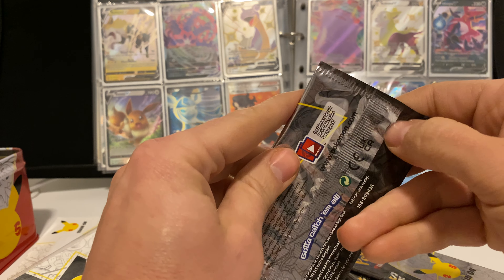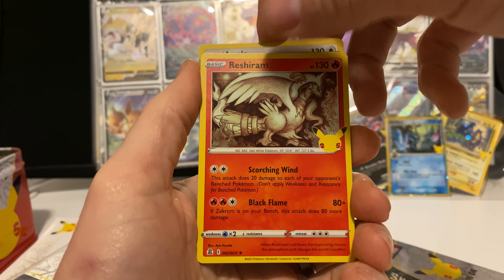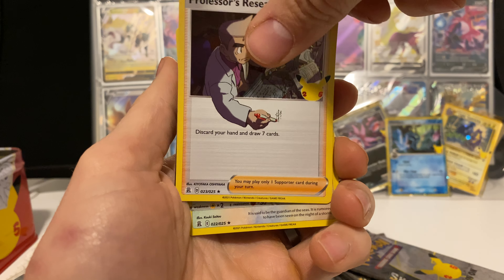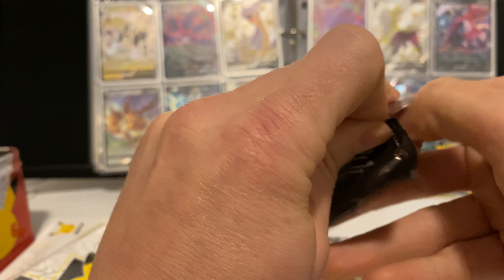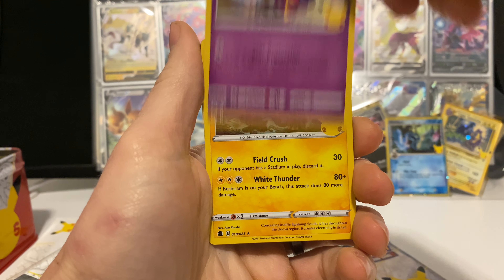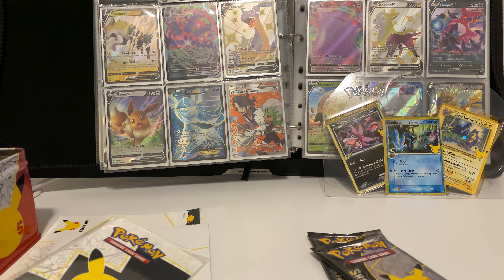Keep diving into them! Go ahead and drop a like, comment, and subscribe to the channel if you're new here — we've got daily Pokemon card openings. We got a Lugia, Reshiram, Rocket Zapdos, and a Professor's Research. Then a Kosmog, Zekrom, Ho-Oh, and another Professor's Research. We're pulling some duplicates now.